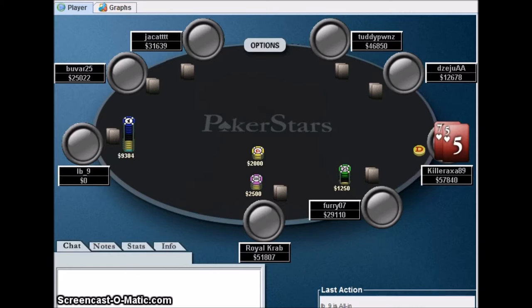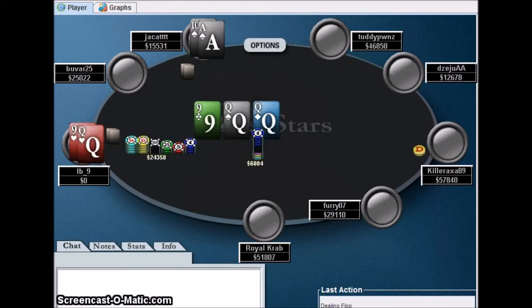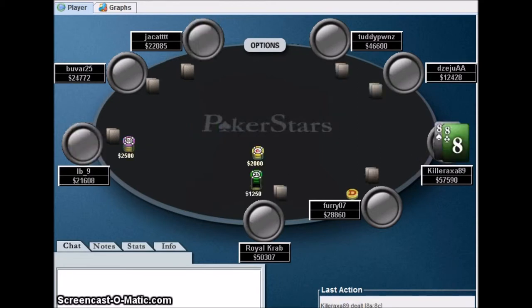With 7-5 I get a shove and a reshove for about half his stack, so I just fold. Let's see what he has - ace-10. The guy flopped the full house - wow, so sick. Pocket eights.